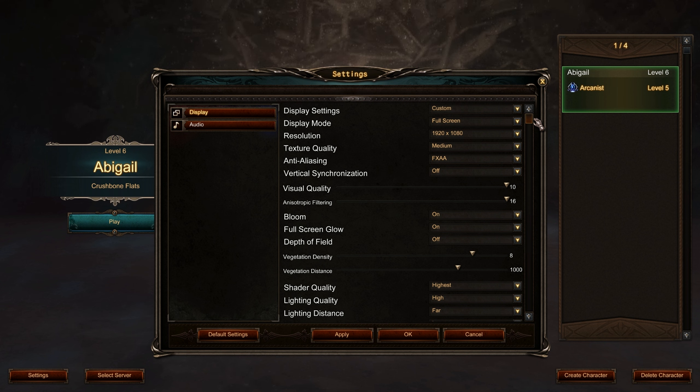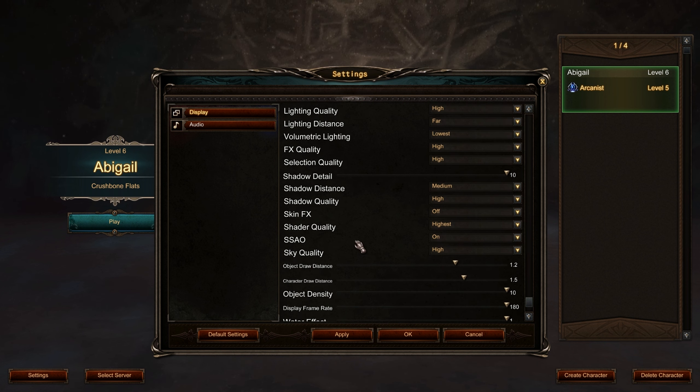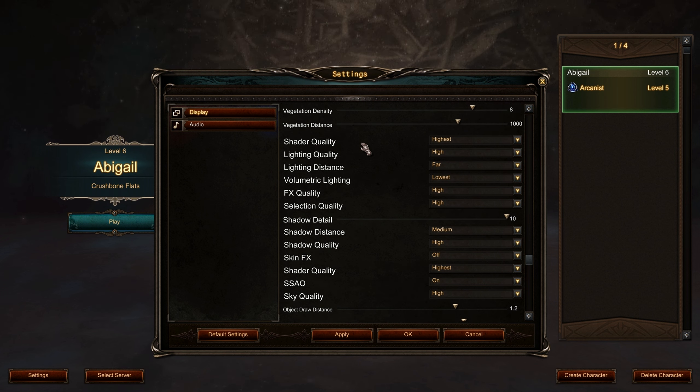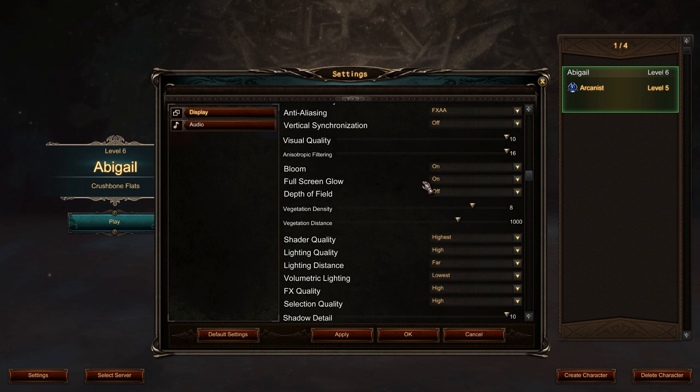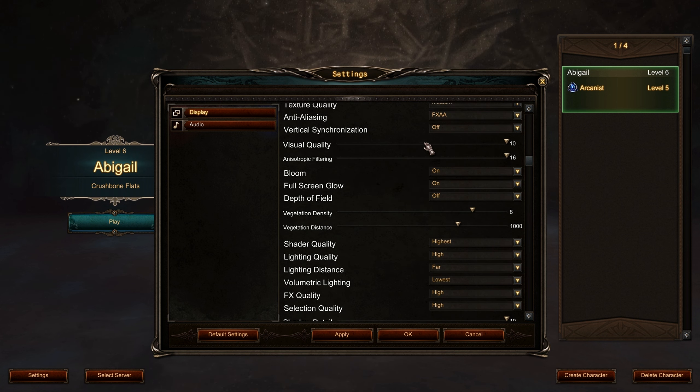Nothing is really explained in the settings. Sure, we know what shader quality means, and we probably know what vegetation distance means — but what does a value of one thousand represent? Is that a thousand ticks, a thousand pixels, a thousand yards of viewing distance? None of that gets explained, and that is always a bit of a shame in a game where you spend more time optimizing graphics settings than actually playing in the initial few hours.